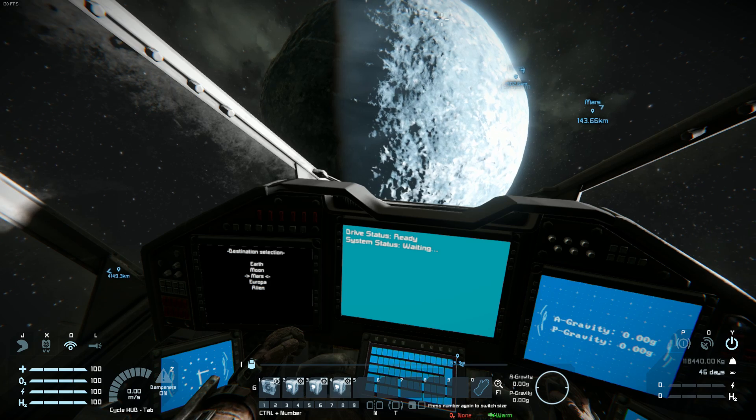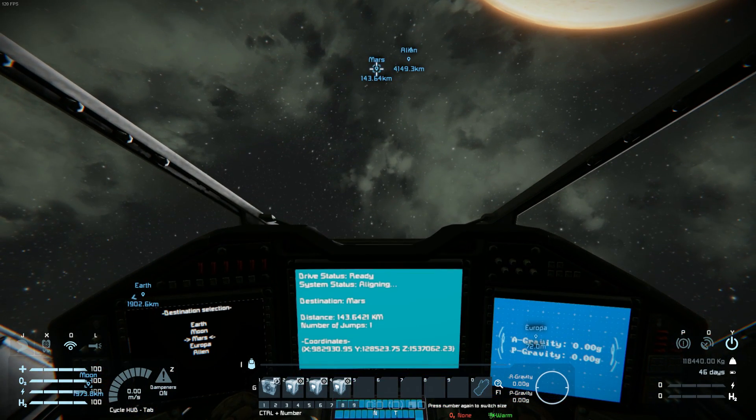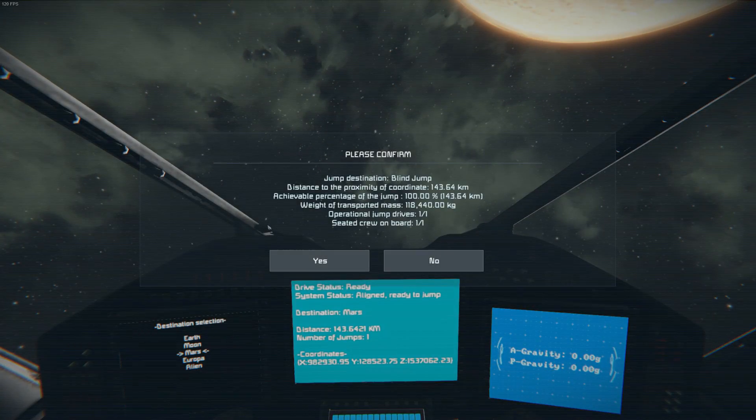So we're going to select Mars, press our alignment button, the ship will align, and it will tell us the distance and amount of jumps. It will say it's aligned and we're ready to jump, so I press 1 to jump.